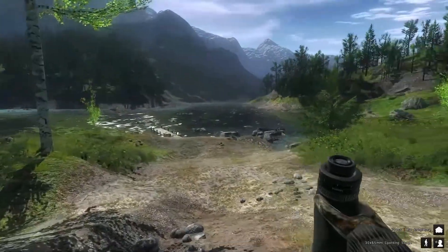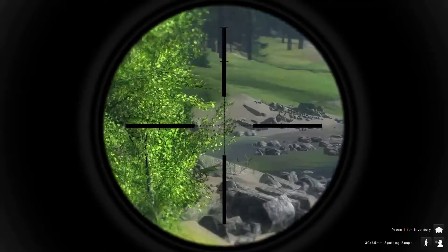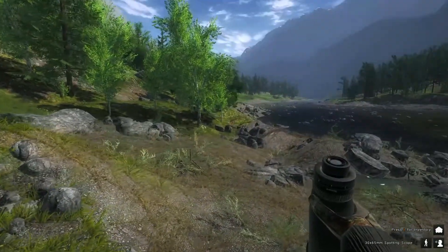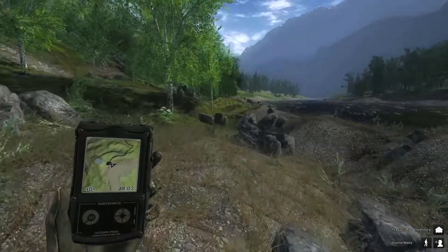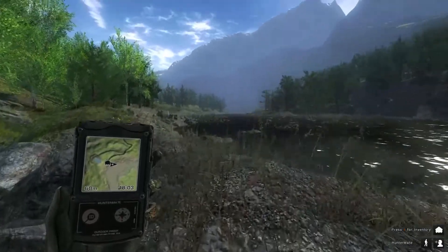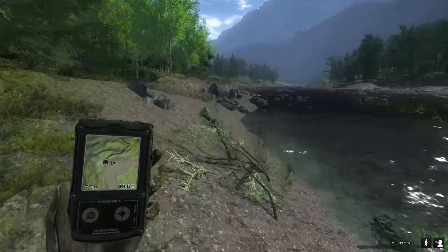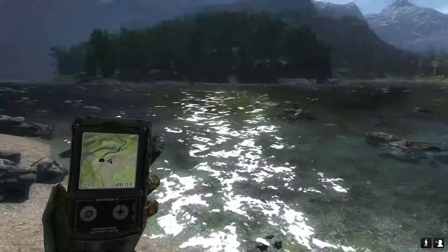Let's walk down here and see if we can get eyes on a roe deer. Let's see if we can get one at 100 meters with this 1780. Probably a little out of range. We'll walk on down the river and see if we can spot one — it has to be 100 meters or more. The red deer has to be 200 kilograms. Roe deer can be male or female.